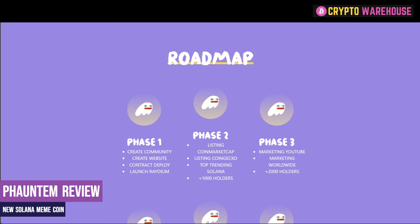Because of this, don't expect too much of the roadmap to be complete and don't expect an awful lot of technical analysis on the token. Phase one is to create the community website, deploy the contract, and launch on Raydium. All of these have been completed. Raydium is the platform that you can buy the token from.